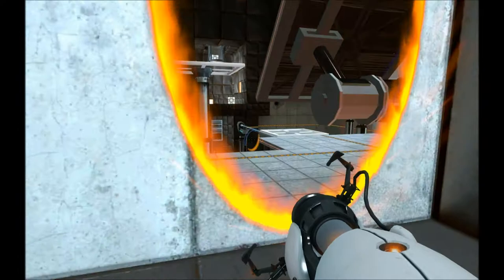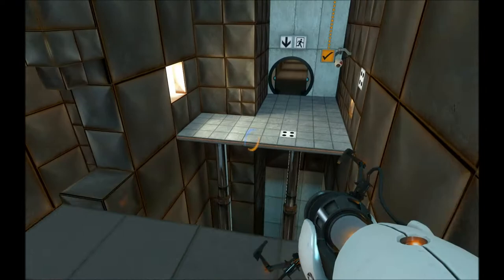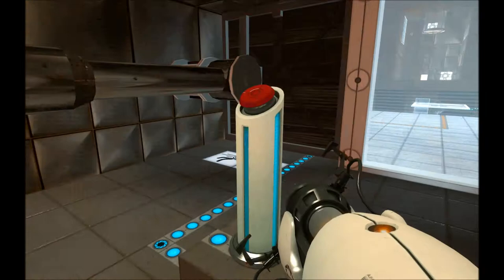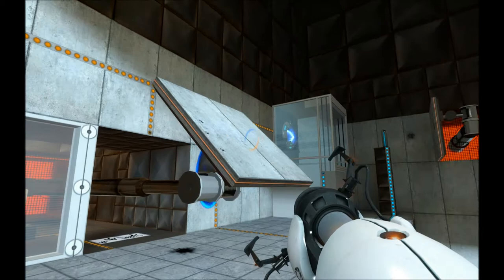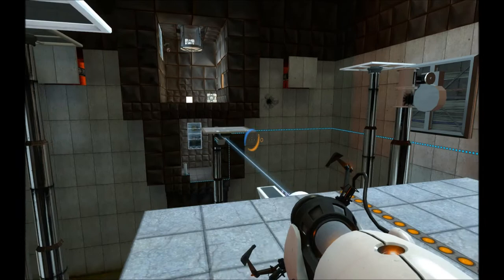Now that this thing is open, what can I do? I still need to get in there. I have to get in there and get to that cube. I need to get launched across the room. See how this thing is tilted up? That's a telltale sign that it's meant to be a launching pad. I probably shouldn't have let that close, because now I'm going to have to go back across and do all that again.